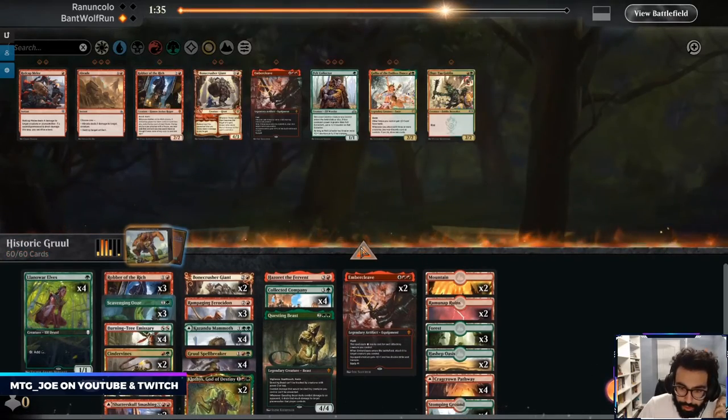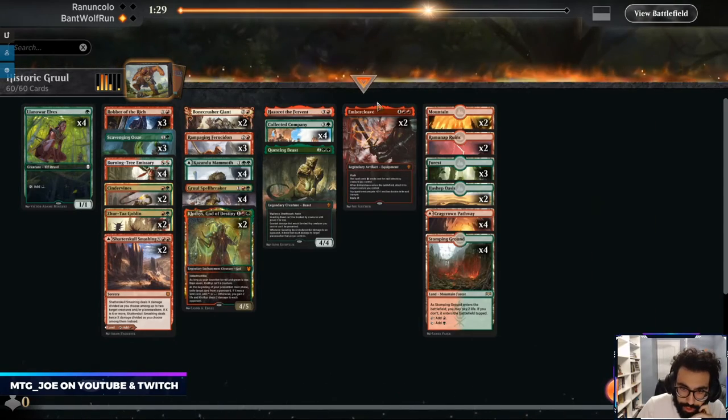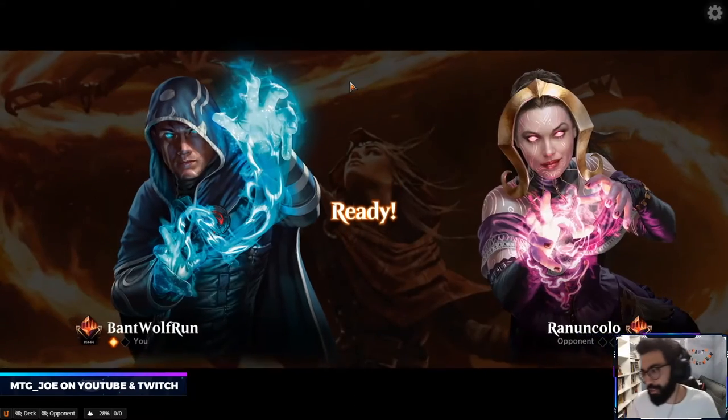I still want Cleaves but they're gonna clean our board up quite a bit so I'd rather space it out. Questing Beast is nice just because it could pressure Nissa.